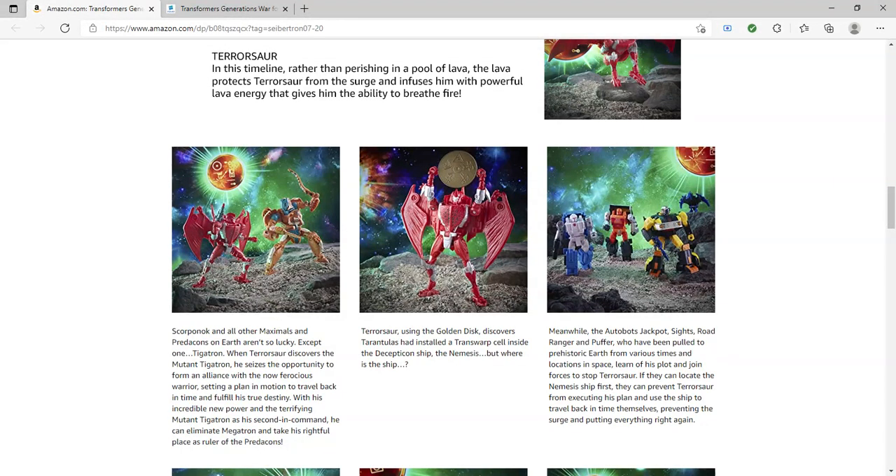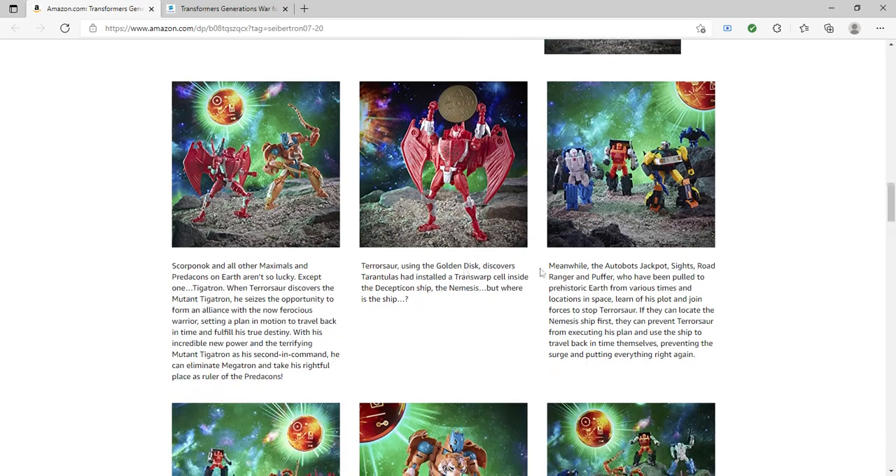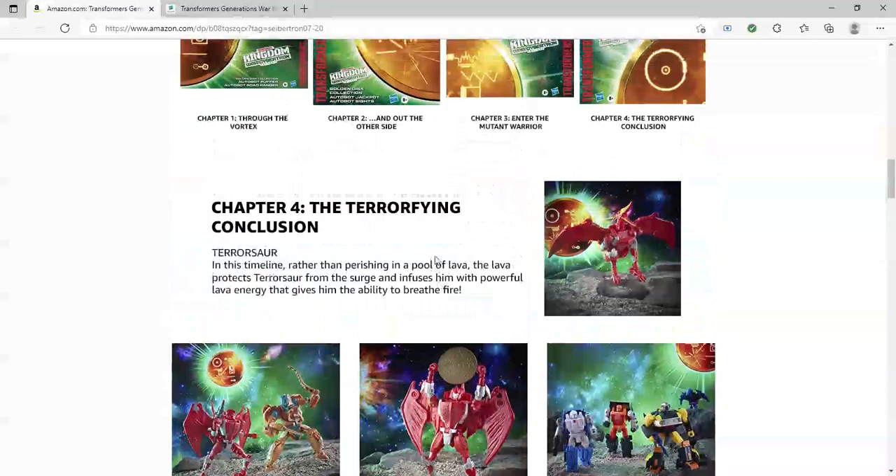I actually forgot to mention this in the Mutant Tigatron video — the story really goes that the energy wave makes him mutated, but also it takes away his memories and his allegiance. So you can really say that he is either a Predacon or a Maximal, which is good. Before we knew we were going to get a Mutant Tigatron, I was hoping the last two packs would be Predacon or a Predacon and Decepticon. So it is nice because you can really choose with Mutant Tigatron whether you want him to be a Maximal or a Predacon. In the story he does get his memories back, but you don't have to go by that if you don't want to.